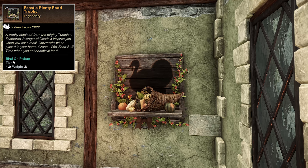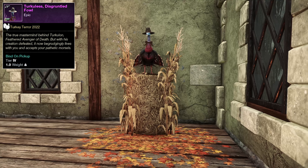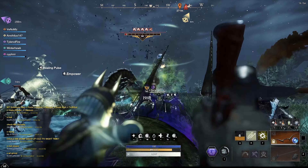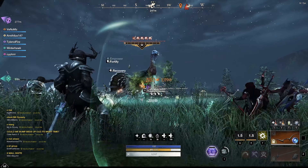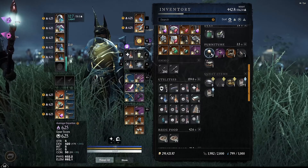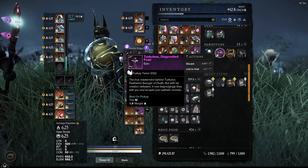It also drops a trophy, a pet, and a seat you can sit on. You don't have to worry about the drop rates because after 15 kills, you will receive all the items you are missing. I guess they learned from the Easter event — comment down below how many rabbits you had to kill for that freaking chest.